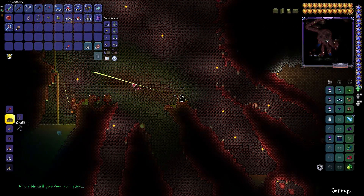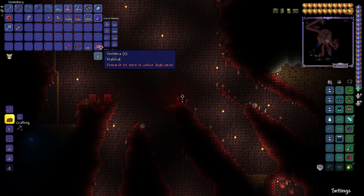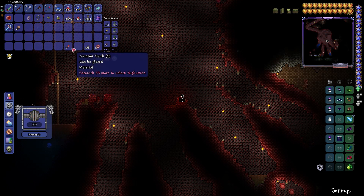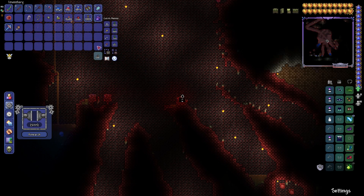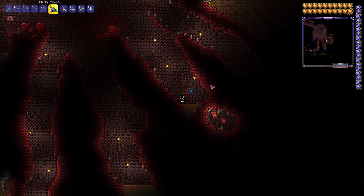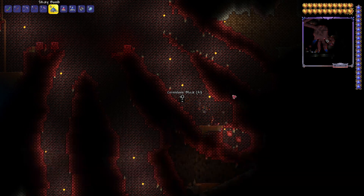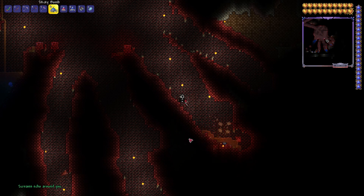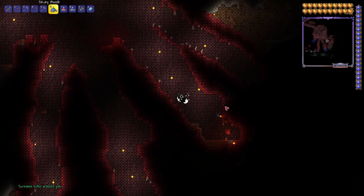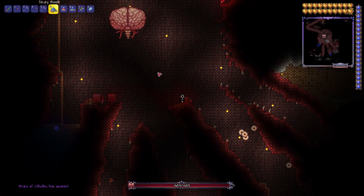I wonder if they work on the shadow orbs in the corruption too. The Undertaker is one of the weapons that drops from the crimson hearts. You gotta destroy three of these hearts to summon the boss. Luckily I got two more down to the right. There's a few other things that come from these hearts — hopefully I get them. Boss is summoned, and I got another pistol. Wow.